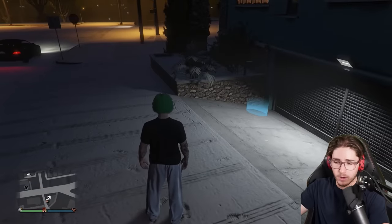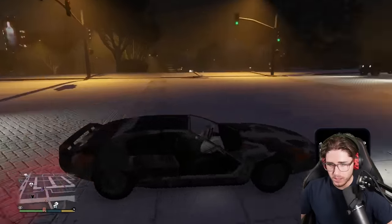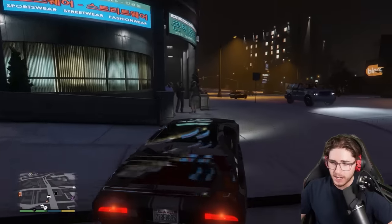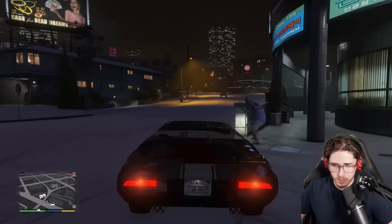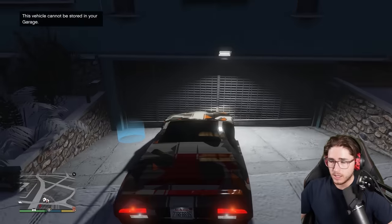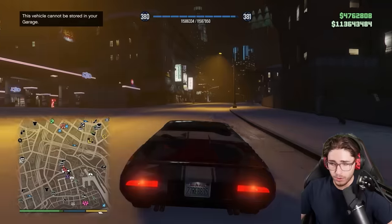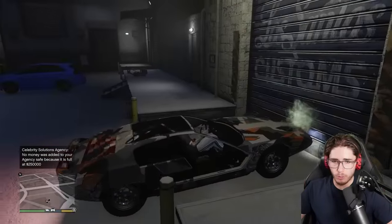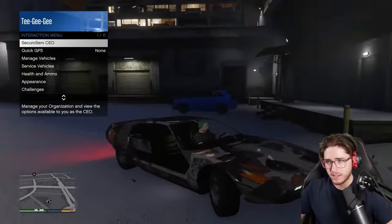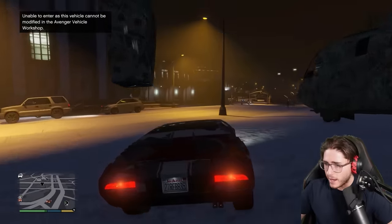Let's try again with the other vehicle just in case he was talking about the other one. I did it again, got the duplicated Torador. Destroyed this one, called Mors Mutual again. This time we try to put the destroyed one in the garage — this vehicle cannot be stored in your garage. Can it be sold at LS Customs? He's not opening the door for me. What if we take it to a service vehicle like the Avenger? I'm unable to enter this vehicle because it cannot be modified. Both of those — cap. Either they just never worked or they got patched.